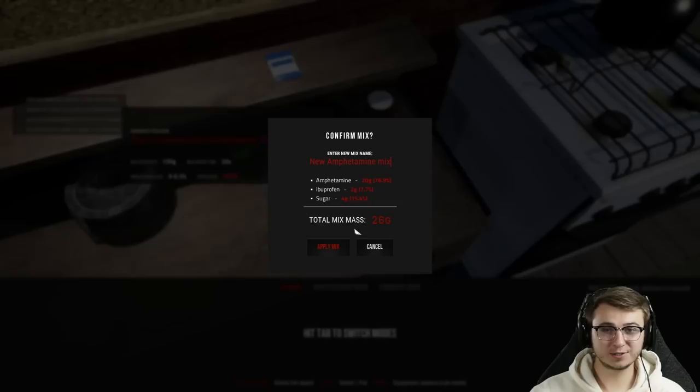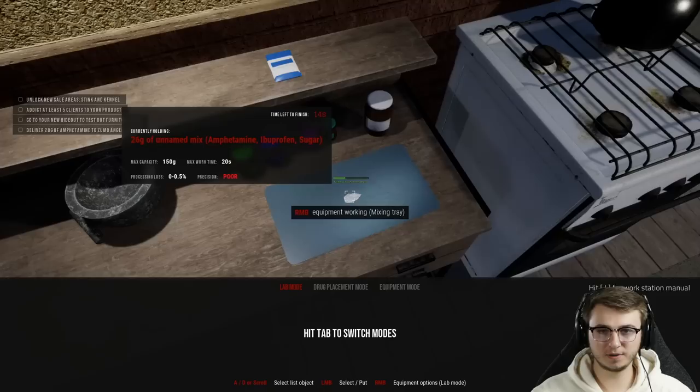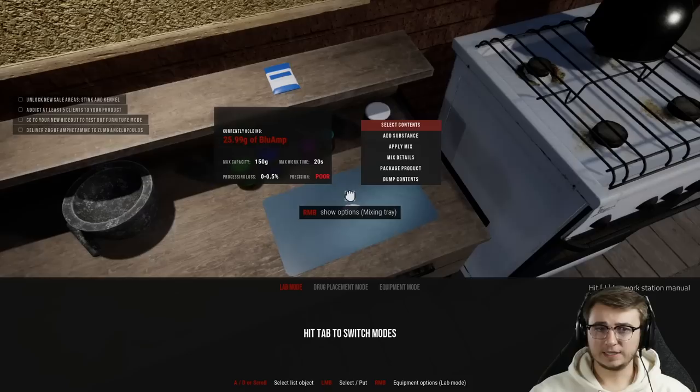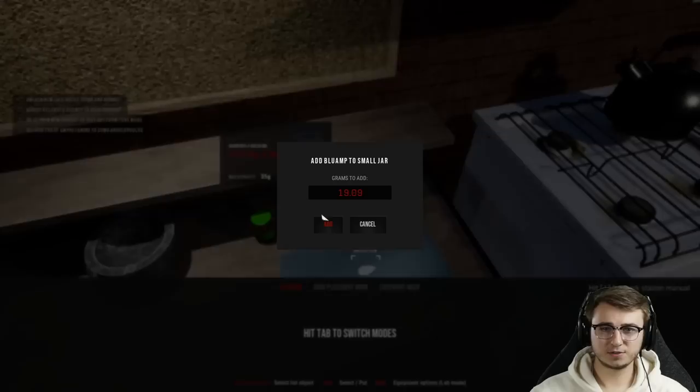So hopefully this is good. Let's go ahead and apply the mix — this is going to be Blue Amp as before, and we'll see if this does good stuff. The precision for the mixing tray is also poor — I wonder if we can get a better one later on. It seems like it did what we needed it to do, so let's go ahead and select that and get it added to our existing jar.